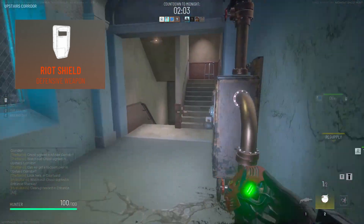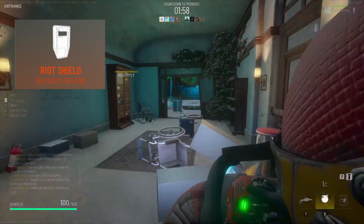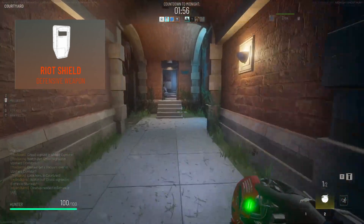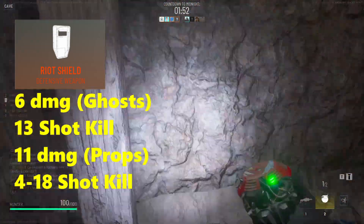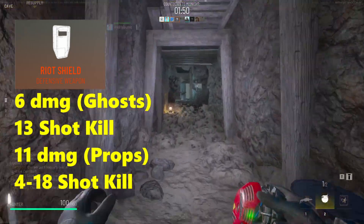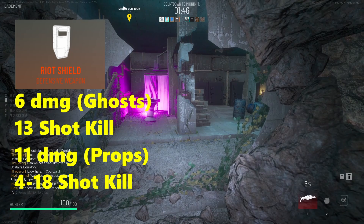Next up let's take a look at the Riot Shield, which I still have not found a use for outside of trying to stall past midnight — I really don't see any purpose for this thing so far. The Riot Shield does 6 damage to ghosts and 11 damage to props, it does knockback, and a considerable amount of it. This results in a 13-hit kill to ghosts and a 4 to 18-hit kill from the smallest to largest props.